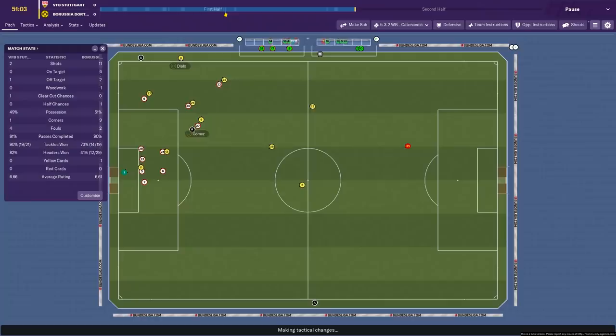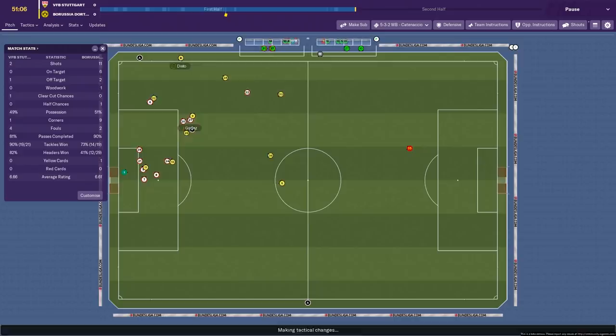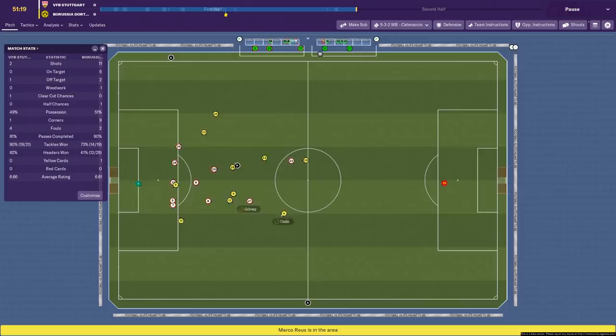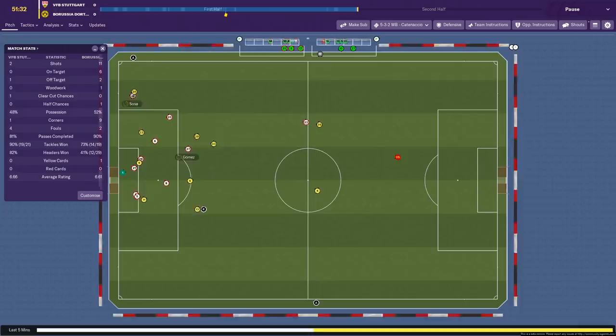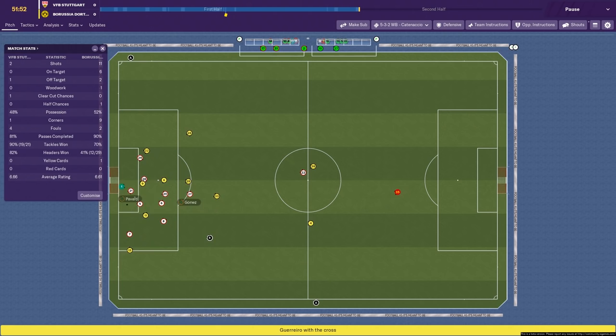We're trying to reduce those half and clear-cut chances as much as possible — it means you're going to concede fewer goals. Dortmund coming forward again, good defending by Matthew knocking it clear. But we're not able to hold on to the ball for long enough. Royce cutting into Delaney, Delaney with a great ball to Piszczek. We're having to force them wide — they're causing problems from the wings. Piszczek on the ball again, Witzel to Delaney. They're just starting to control the game in the final third, trying to cause us problems and make us panic.